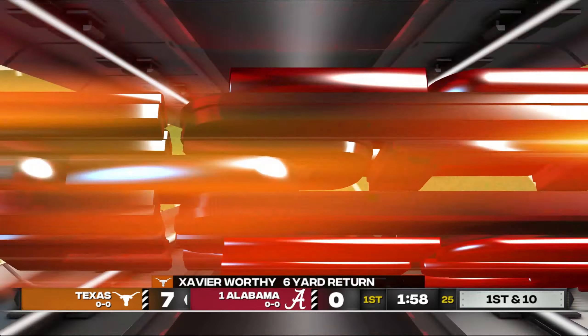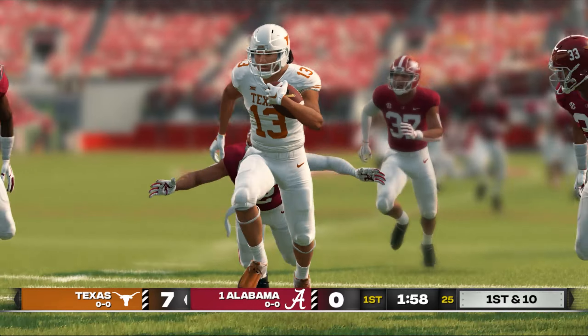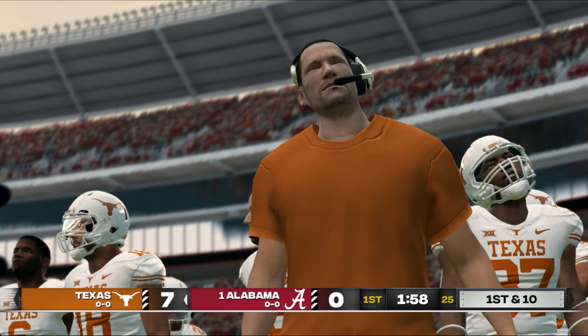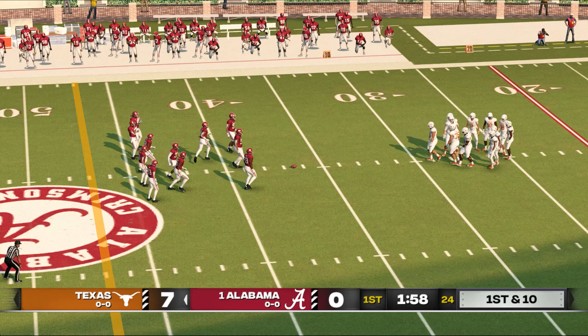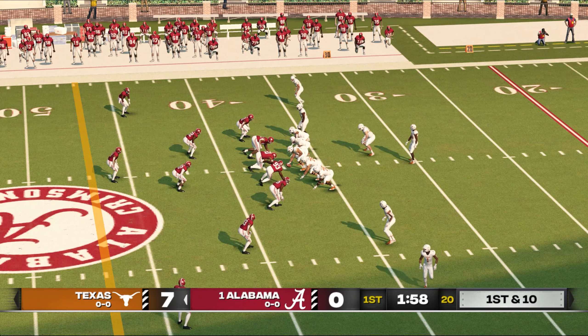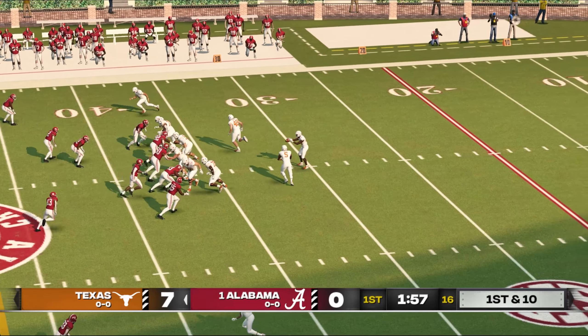Worthy fields it at the 30, brought down at the 36. The Longhorns really got the job done on that first drive and took the crowd out of this thing. I was really impressed with the execution by the quarterback — it's tough to communicate with your linemen and wide receivers. He showed great poise, kept his composure, and led them to some points. We'll see what he can do here next time out. Texas is up a score.